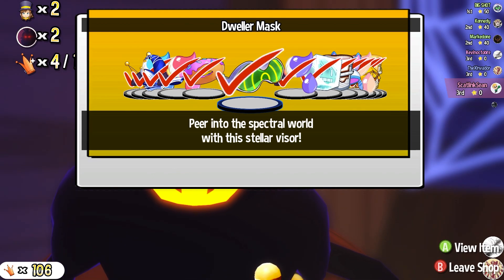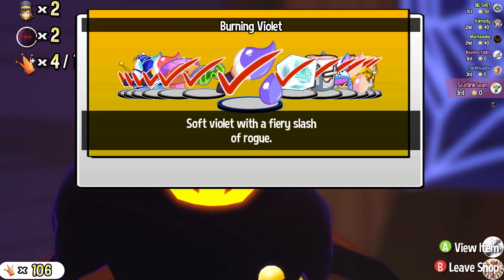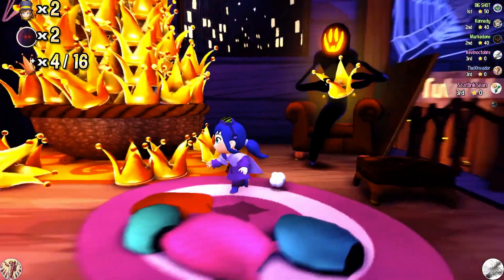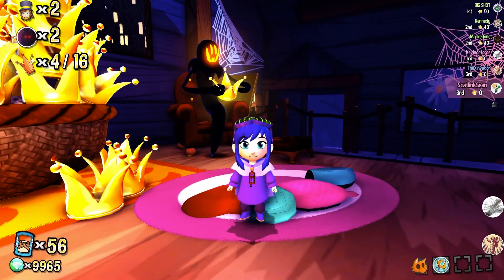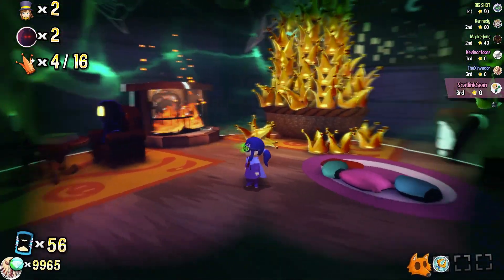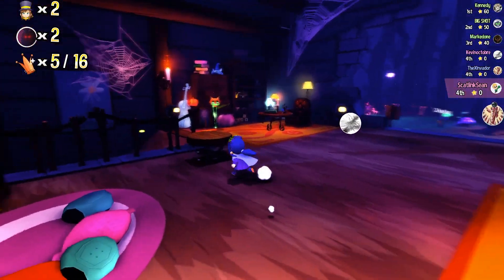We've got a spectral visor dweller mask — appearing to the spectral world with a stellar visor — and burning violet, a soft violet with a fiery slash of rogue. Not entirely too sure how to pronounce that. This is what we look like, and it's a very nice set of popular shades. Get it — shades — because we have that and we flip them on when we use them, and flip them off when we don't. Nice animation along with.